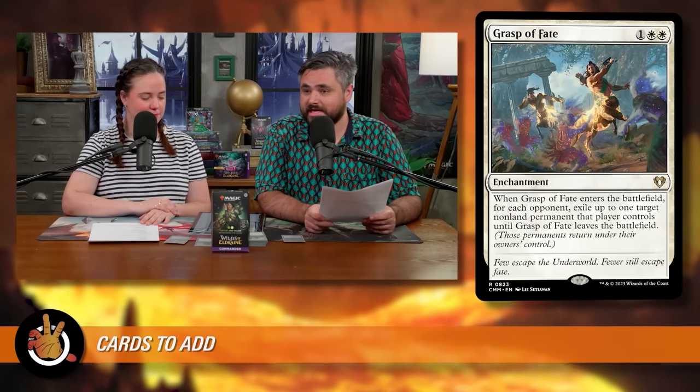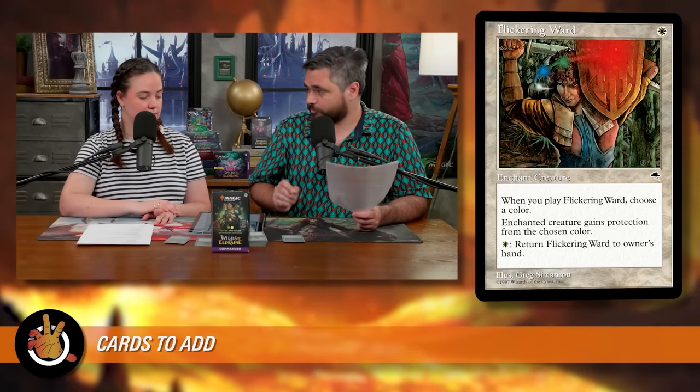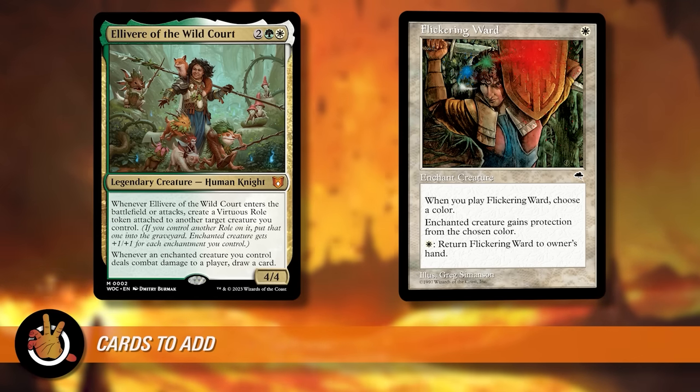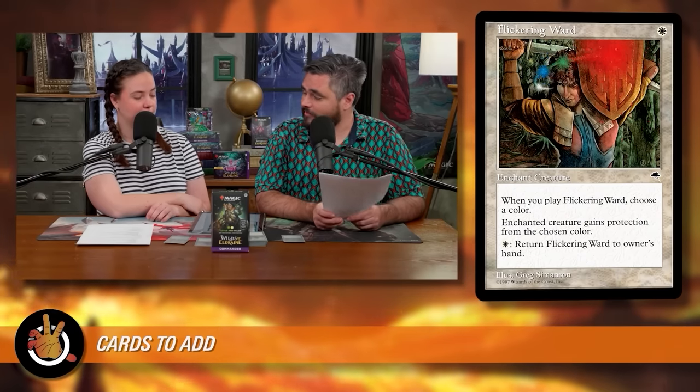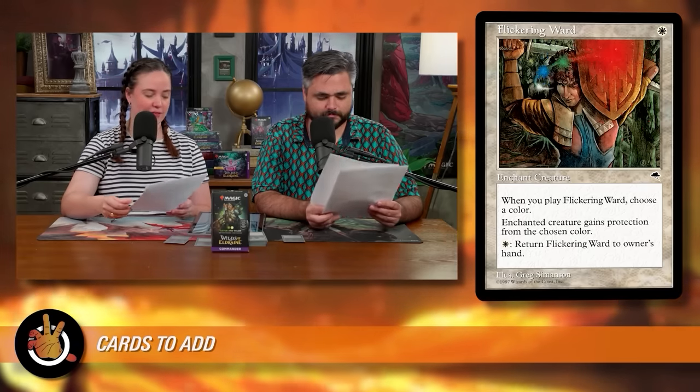For evasion: Flickering Ward — one white for an enchantment aura. When you play it, choose a color; enchanted creature gains protection from that color. And for one white, you can return Flickering Ward to its owner's hand, letting you cast it over and over — drawing cards with Sram or enchantresses repeatedly on a single turn. It also puts protection on your commander so she can safely attack, or protects your biggest threat from blockers. A little spendy at $6.50, but worth it in any deck with Sram or that cares about auras.